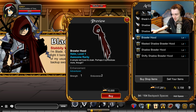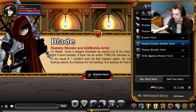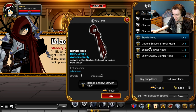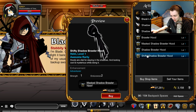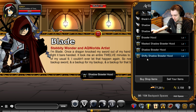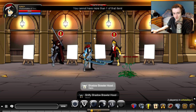There are a few swords in the shop, but the real cool stuff is the hoods. We don't get a lot of hoods in Adventure Quest Worlds, so it's always cool when we get them. There's a masked hood, a brawler hood, a shadow brawler hood — I'm guessing these aren't color custom — and a shifty shadow brawler hood. I'm just going to buy as many of these as I can.